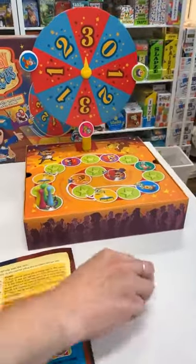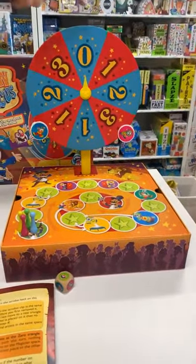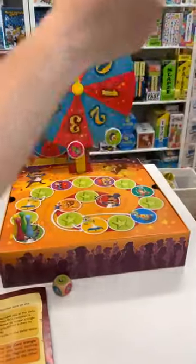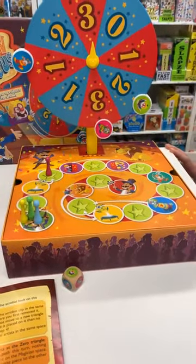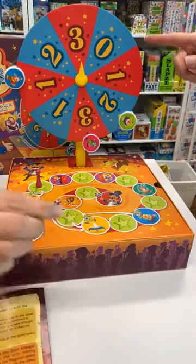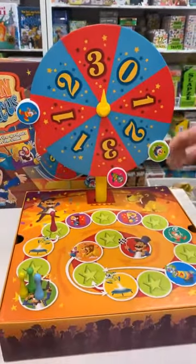Vanessa, do you want to go first? The green acrobat is moving. It's obviously going to change the way the wheel goes and the number it points to. Vanessa is moving forward three — one, two, three — and the star, you do nothing. Star is a safe base. You can put it on another number one, you just can't put it back on the same triangle that you're on.